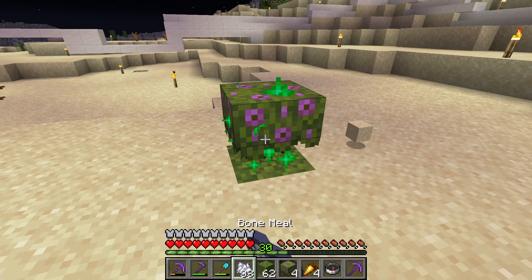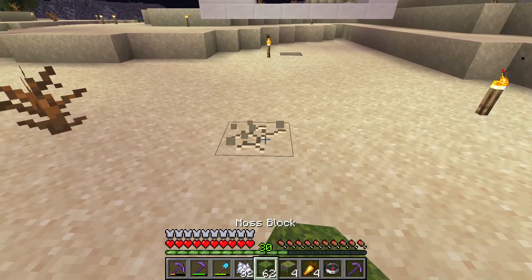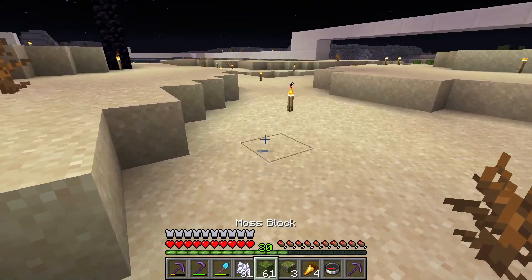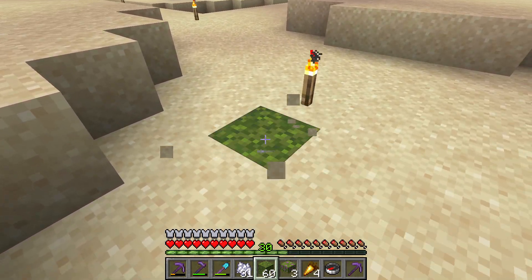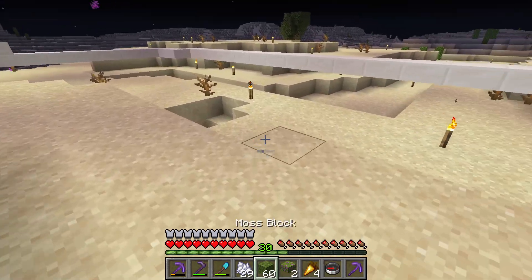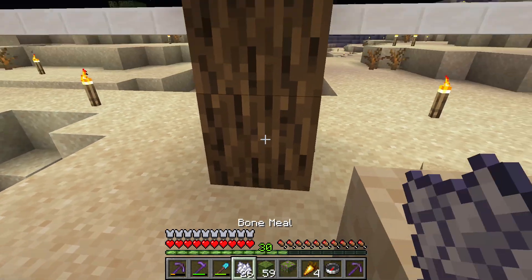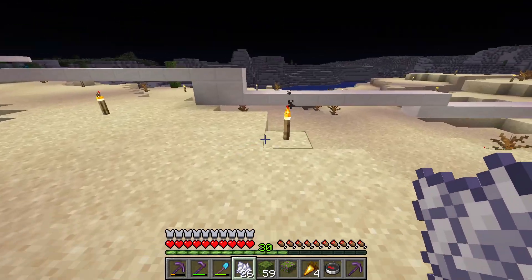Now you have an azalea tree in the desert. I like azalea trees in the desert because they have pink petals. Do you like flowering azalea trees in the desert? I like to put down moss block, flowering azalea, and then bone meal in the desert.